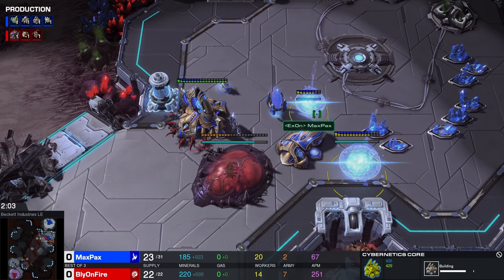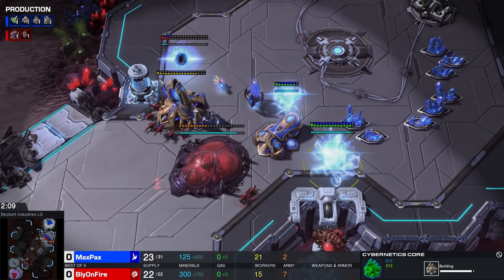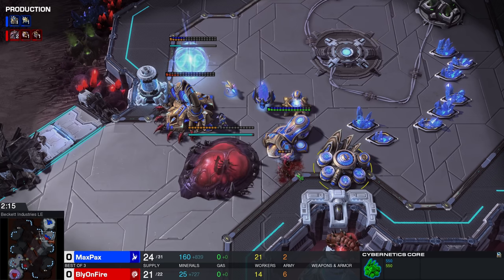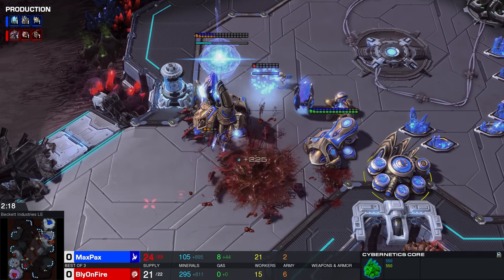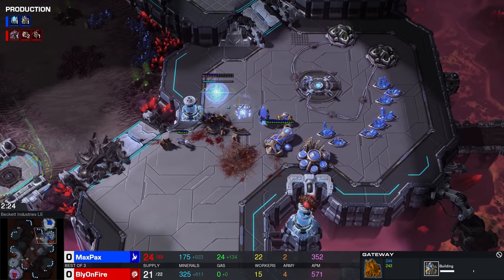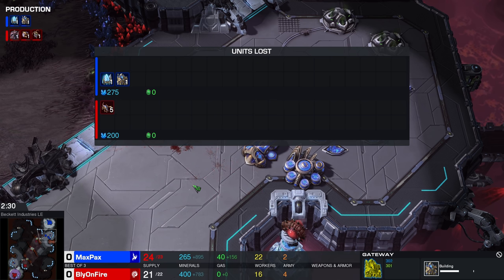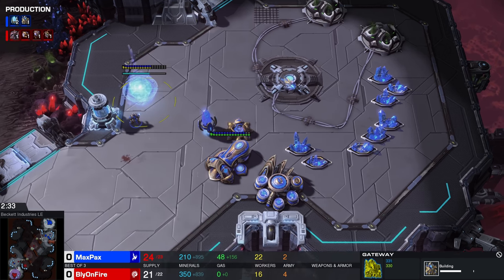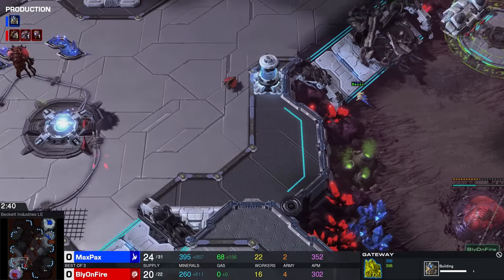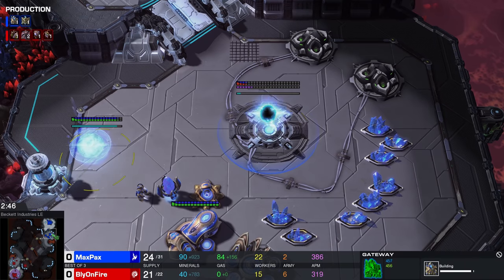Maybe Max can show us exactly how you're supposed to respond to this. Obviously this messes up the wall off, and Bly can just cancel this hatchery and create a big space for the zerglings to run in. He doesn't even have to cancel that hatchery, actually. Already a Photon Cannon is coming up. Cyber Core at a respectable time. A couple of zerglings are working on that pylon in the natural. This looks really good for Max — he's going to be able to kill the gateway. He completes the wall off with another pylon. Very clean. The forge was forced out as well.